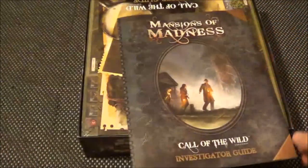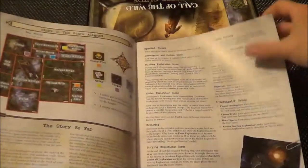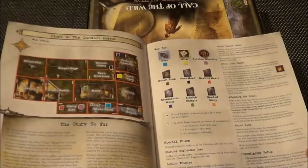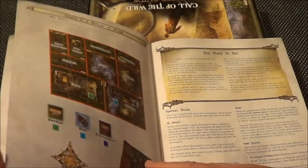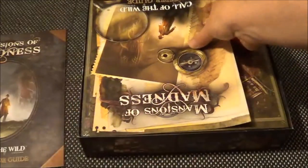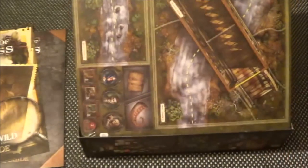And then we have the investigator guide on the back. One of these is actually a solo mission — it's mission number five. It says no keeper. So we may have a bash at that at some point. But we also have a keeper guide here as well — everything the keeper needs to do to set up. I'm not going into any great detail over this because that will just spoil it for anybody else.